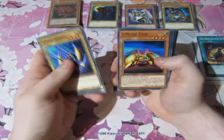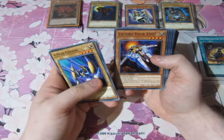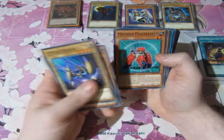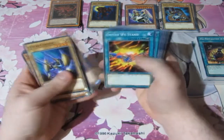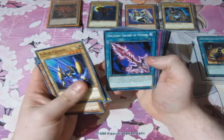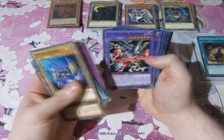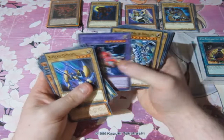X-Head Cannon, Y Dragon Head, and Z Metal Tank — so these are going to be the XYZ cards. Heavy Mech Support Platform, Victory Viper XX03, The Mobile Cannon, Jade Knight, the Falcon, the Mecha Gear Frame, The Peacekeeper. Delta Tri. United We Stand, Frontline Base, the Absolute End, Union Hangar, the Sword of Poison, Malfunction Union, Rare Metal Morph, Roll Out!, Union Scramble, XY Dragon Cannon, XYZ Dragon Cannon, XZ Tank Cannon, and YZ Tank Dragon.